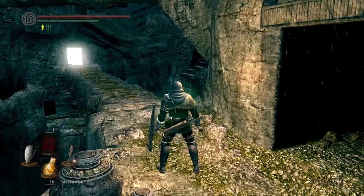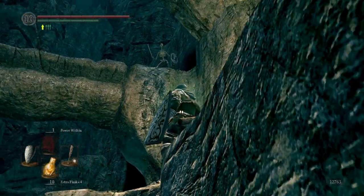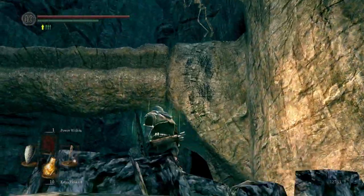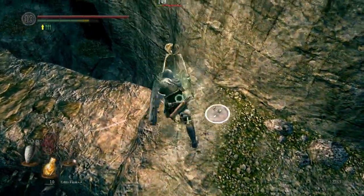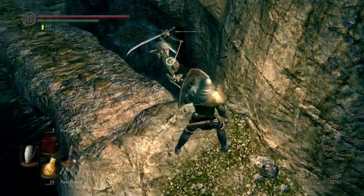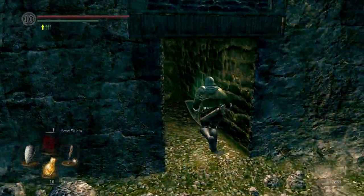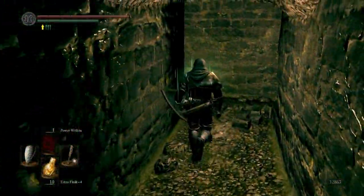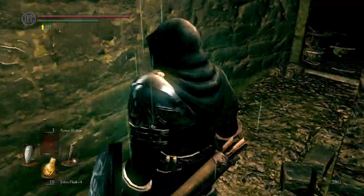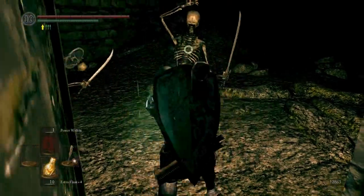First of all, what to do is come down this way. That'll cause that skeleton up there to pop down here, so just take him out. Again, use your divine weapon. Then come back round the way we came originally. We're going to go right first here and take these guys out.